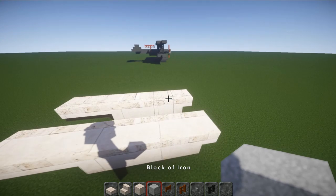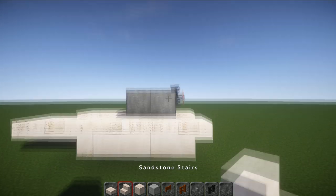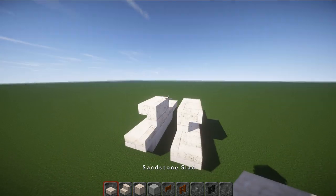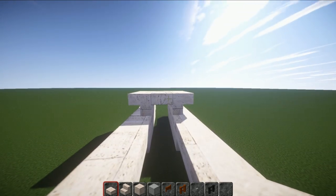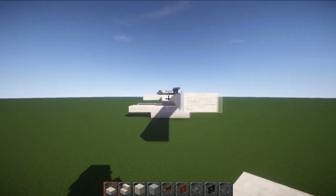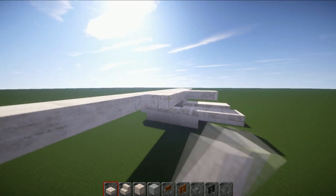Grab an iron block and go back by one block. Where we've got the stair, go to the next one, place a block there and one behind it. We have an upside-down stair here and an upside-down stair here. Do the same on the other side — these are the little connecting-in parts. Place two slabs in here, and around the back add an extra two. Off this front stair go five blocks — one, two, three, four, five — then the next row is four. Repeat on the other side: one, two, three, four, five, then one, two, three, four.